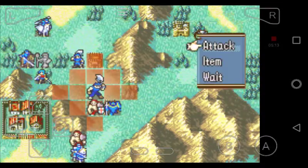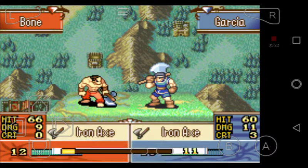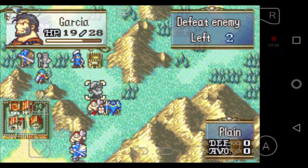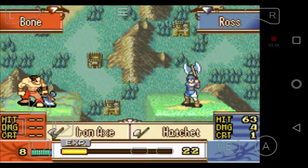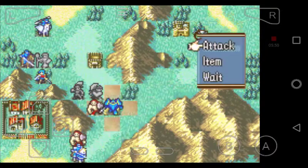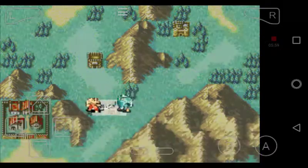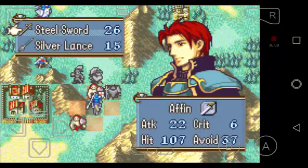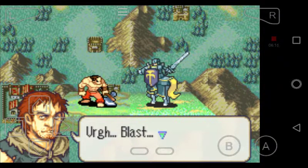We're going to have Garcia get in the boss's face with an iron axe — he did some damage. We're going to have Gilliam attack in a second, but first we want Ross to attack to get him some experience. Looks like we might have to use an extra turn. For now we're going to have Seth attack this boss guy and finish him off. That should draw the other guy to attack him next turn, which will end the scenario.